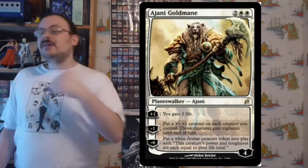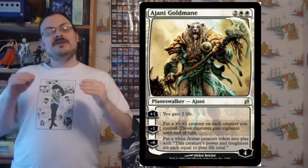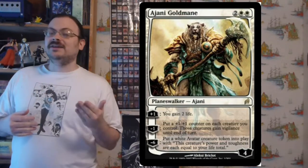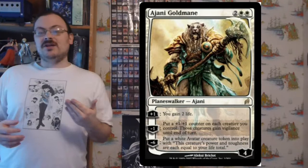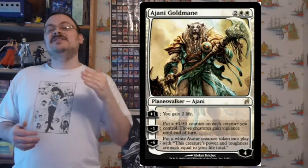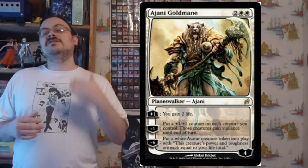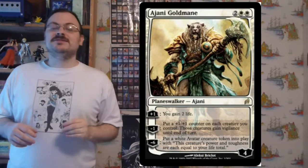Let me give a brief overview of how Planeswalkers work. They have loyalty counters and abilities that go up or down depending on how many counters you add or subtract. Each one has plus and minus abilities — usually two to three — and their loyalty represents health. When a player would be dealt damage, it can be redirected to the Planeswalker instead. Opponents attacking must declare if they're attacking you or your Planeswalker. You get one effect for free when they come into play; otherwise you use them as a sorcery once a turn.